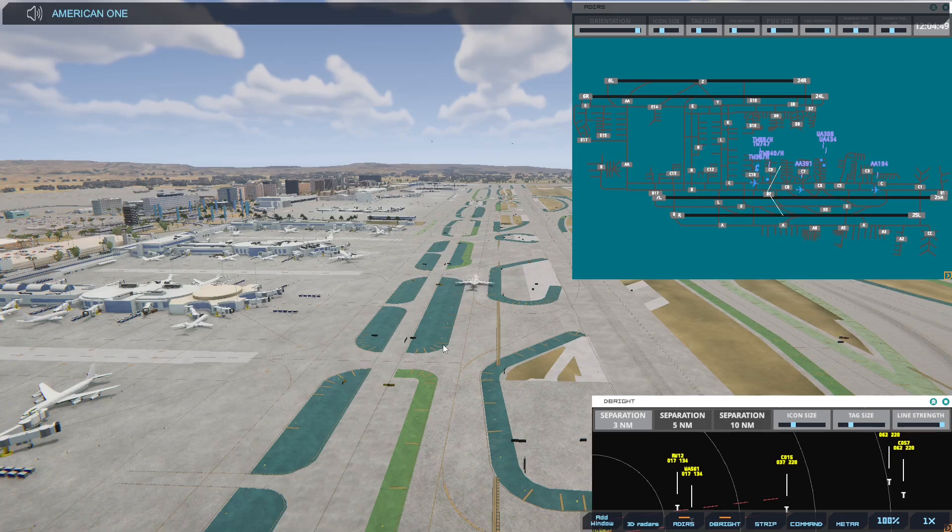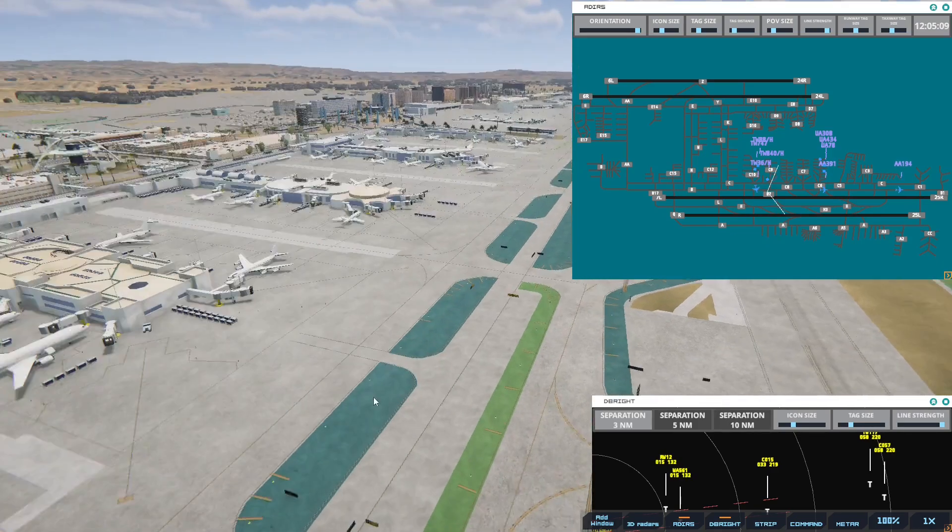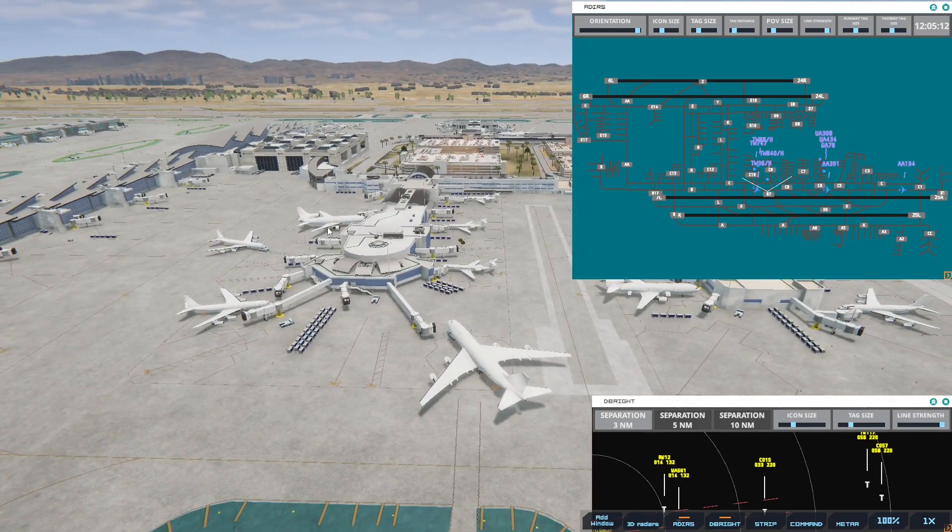American 194, runway 25R, cleared for immediate takeoff upon reaching altitude 500, contact departure. I'm just going to try to get things moving, because otherwise we're really going to have a problem. The good news is I haven't seen any new strips, but I'm going to have to wait as things take off. Los Angeles Ground, United 434 with information BRUFO, requesting push and start. We're just having to wait because all of these are waiting. Los Angeles Ground, United 78 with information BRUFO, requesting push and start.